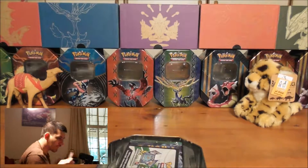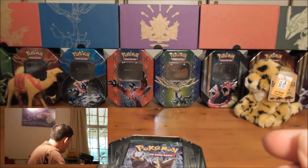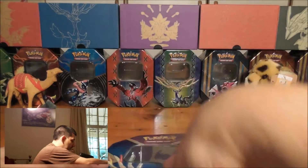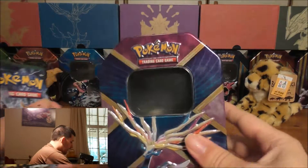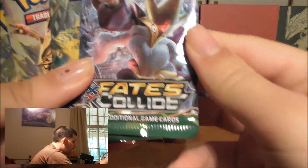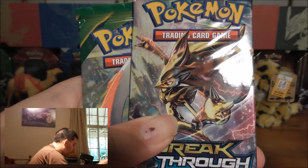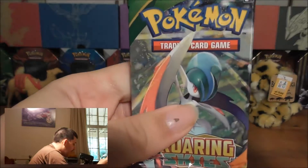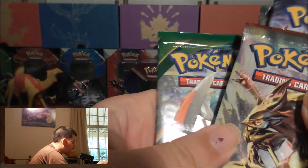I'm going to sleeve this one up quickly. Here's a card you get in every tin. We've got the Fates Collide Mega Alakazam pack, we've got the Fates Collide Dolphox Break, we've got the Breakthrough with the Zorark Break on the front, and we've got the Gallade on the front here. I think we'll leave the Roaring Skies till last and do the two Fates Collide in the middle.